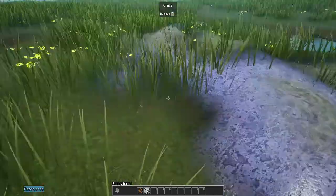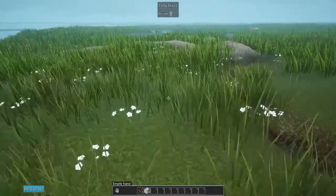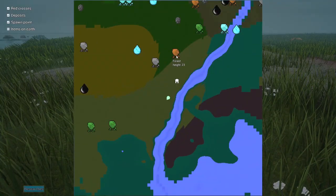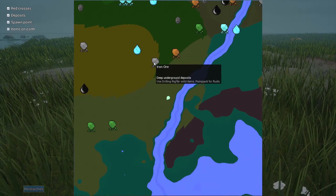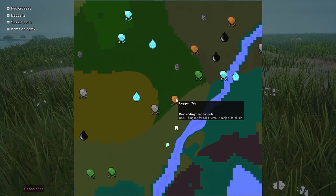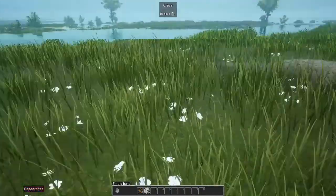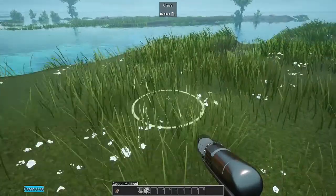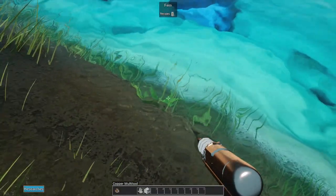The copper deposit is for the miner we can place down to automatically pull from the earth. Did they add a limit to how much is actually here? No, I don't see a number so maybe they're still infinite as they were last season. We need some sand for the glass for the computer, so let me harvest up a little bit of that.